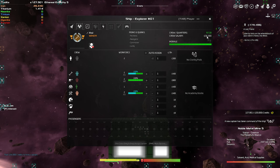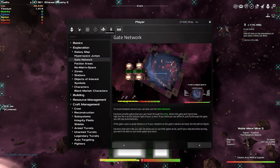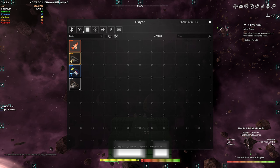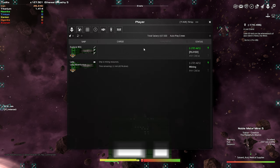Every three hours it will cost us 32,000 crew salary to keep this ship going, and then your other one as well. That adds up a lot over time. Total salary is 67,500 every three real-life hours. It's not terrible, but if you just have them idling and not doing anything you're wasting your money — and there's no way to make them cheaper as far as I know.